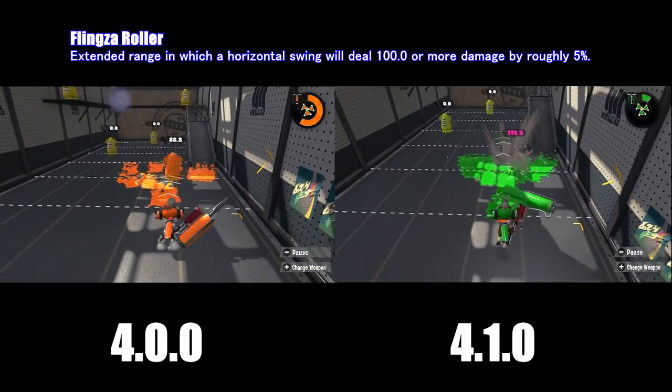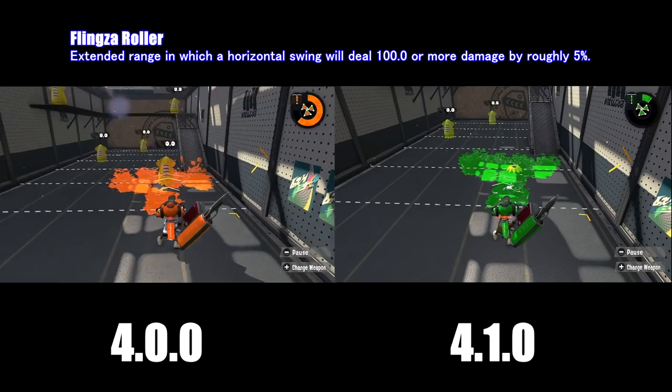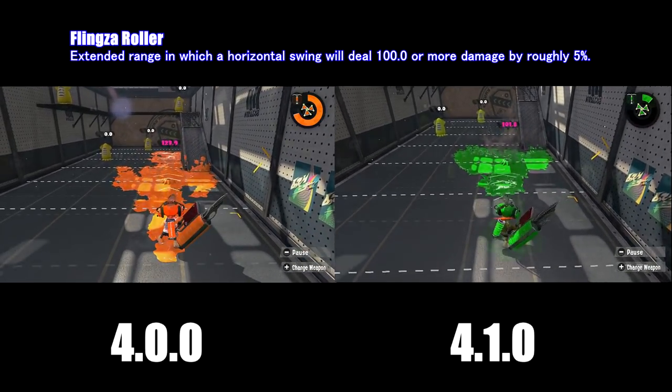For the Flingza Roller, there has been an extended range in which horizontal swings will deal 100 damage or more by roughly 5%.